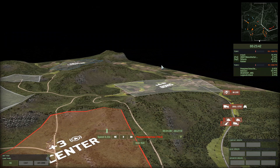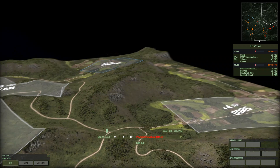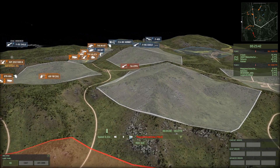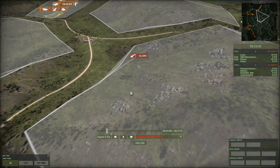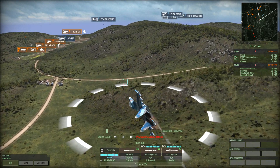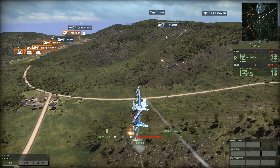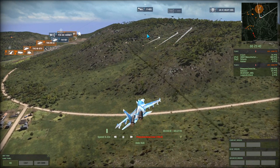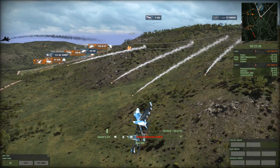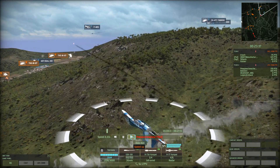I usually use the SU-27 to try to gain intel — using that high air detection, high speed, and high ECM to find helicopters, just in case my enemies are trying to helicopter rush me. But over here, something happened that I think you guys will quite enjoy. I see the Hornet, I see these planes coming in, and first things first we manage to take out an Eagle, granting us 170 points right at the start of the game.